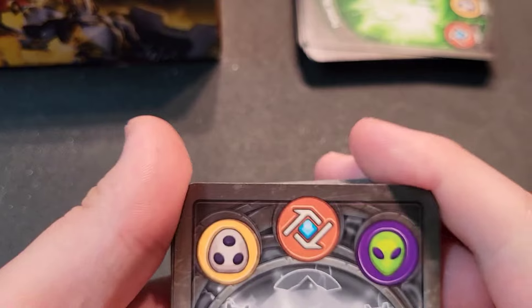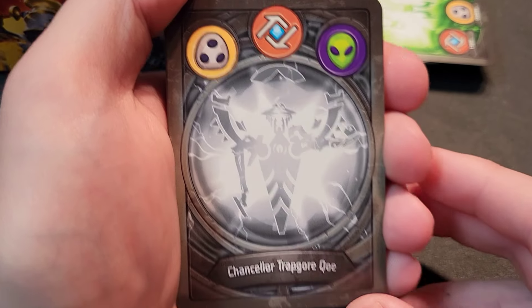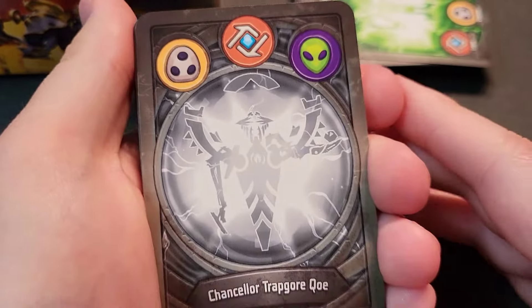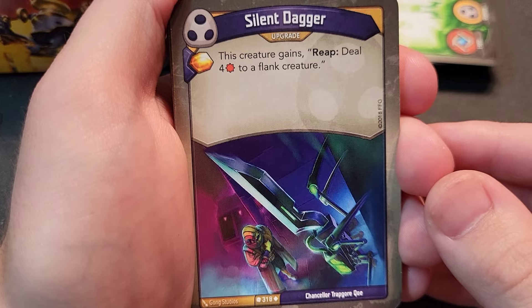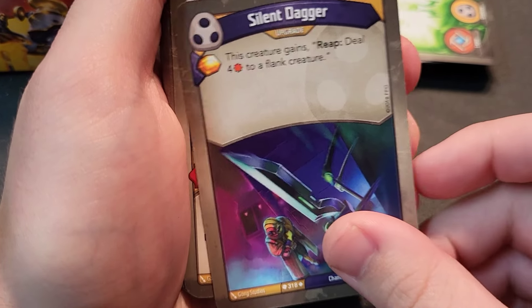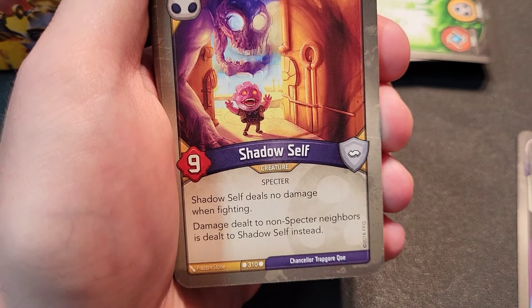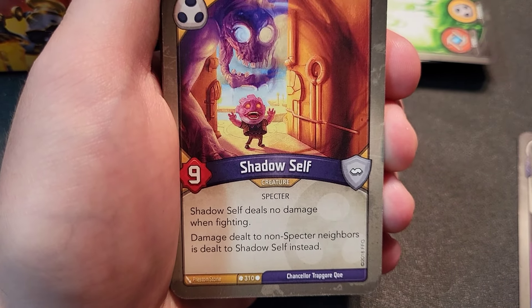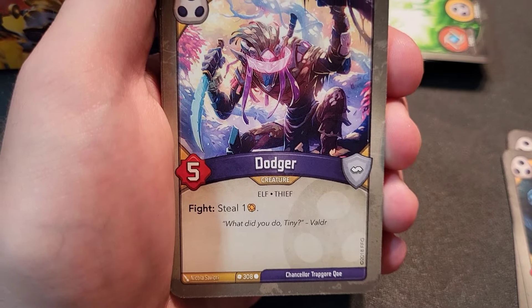Our next deck — 'The Chancellor Trap or Quo Trap or Quo,' Kai's not sure about the name. The houses are Shadows, Logos, and Mars. Starting with Shadows: Silent Dagger upgrade — the creature gains reap to deal four damage to a flank creature, really cool and a pretty card. Umbra — skirmish, and when fighting is dealt no damage in return, fight to steal one. Shadow Self — deals no damage when fighting, and damage dealt to non-spectrum neighbors is dealt to Shadow Self instead. Very powerful but creates shenanigans.